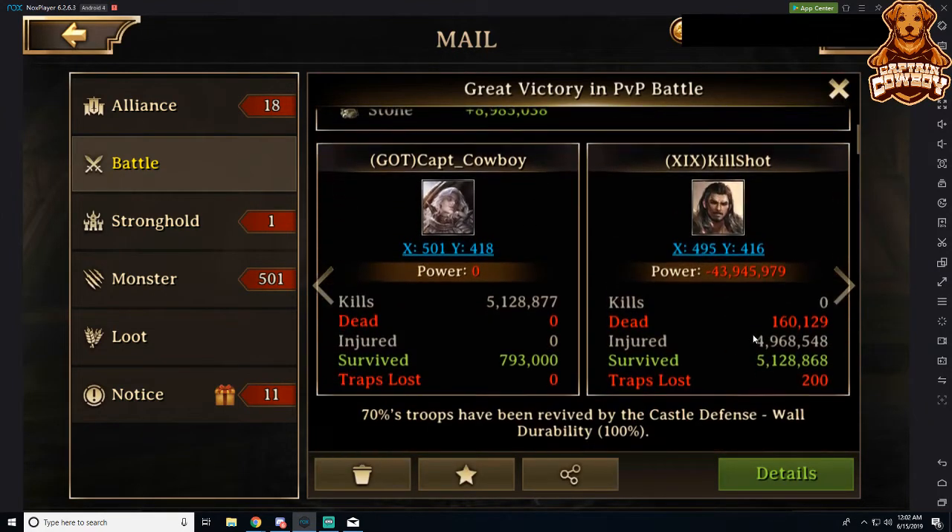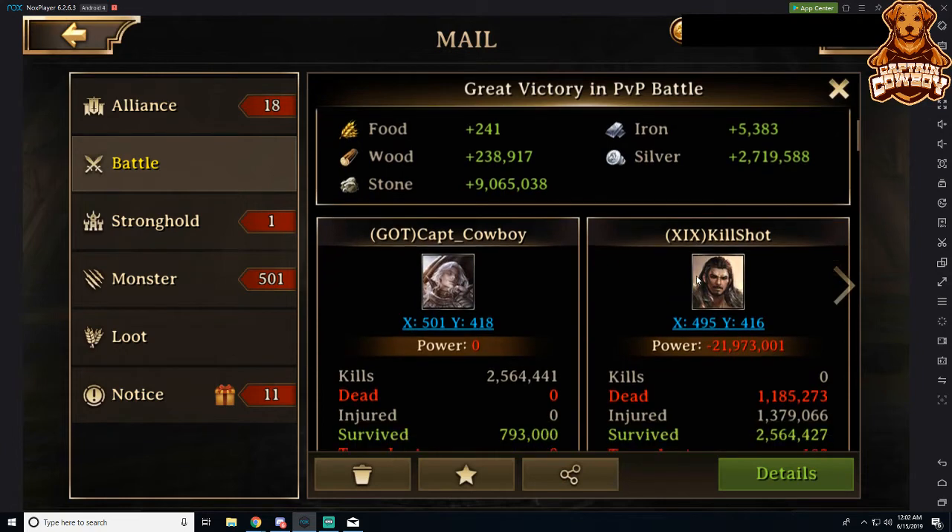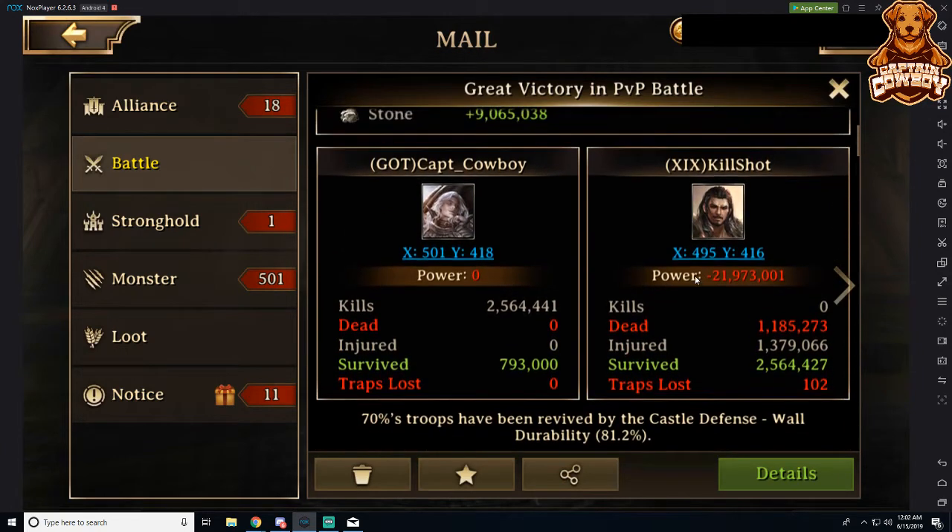If we look at these numbers, we notice he had more troops injured and dead than he had survived — so it's a very slight impact, but an impact nonetheless. Another thing to note is that the time to reduce wall durability has been adjusted to be faster during a fire. If you set your opponent's castle walls on fire and they do not extinguish it, their wall durability will decrease faster now.